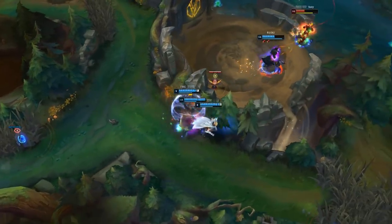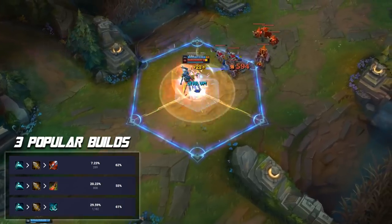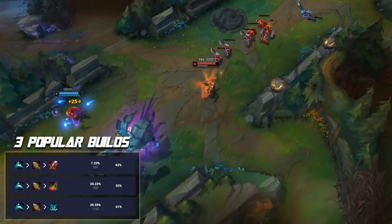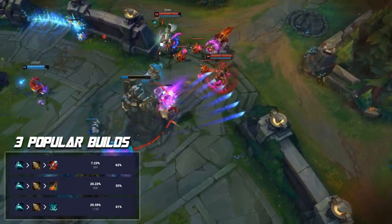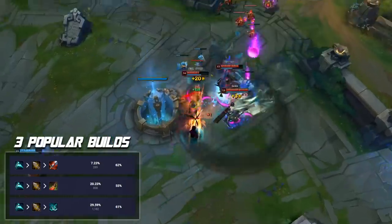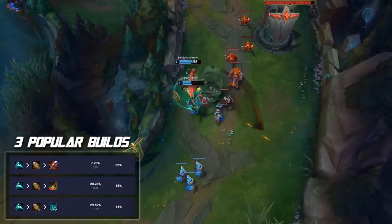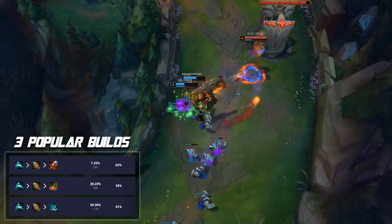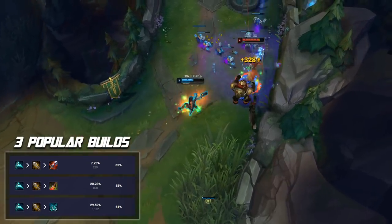Looking at the three most popular builds on Samira: Essence Reaver into Infinity Edge is standard pretty much every game — those are the best two core items right now. For your third item, it's either Bloodthirster, Death's Dance, or Phantom Dancer. Bloodthirster performs a lot better stat wise across every elo and every region. Death's Dance performs significantly worse at around a 55% win rate, compared to 62% from Bloodthirster. Phantom Dancer is the most popular build in Korea, but it provides no lifesteal, so you're not benefiting from that 100% effectiveness on your Q and Ultimate.